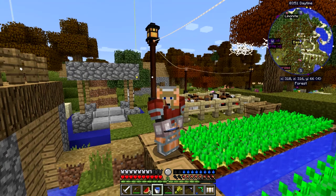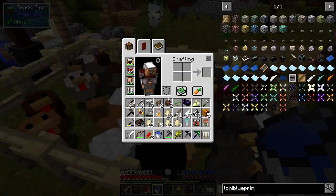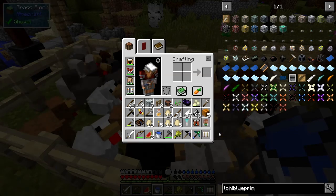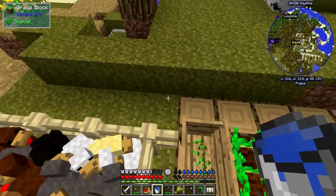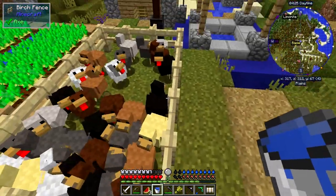Hello everybody and welcome once again to Danny and Sons challenging and fun real tech mod pack. As you can see behind me there are a lot of chickens, basically being fed from that feeding trough — put some seeds in it. They've got different colors and there are quite a few feathers and eggs lying around. Three stacks of eggs — they're laying like crazy at the moment, and there are still a few seeds in there so it's probably reached its maximum.